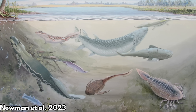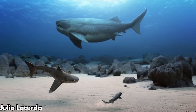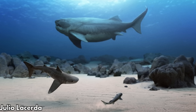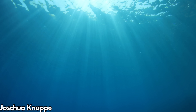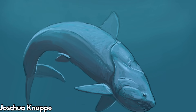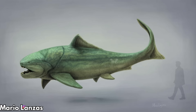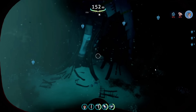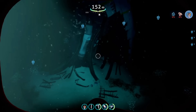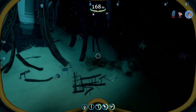The Devonian period was home to the largest armoured predator in Earth's history, a bone-plated scissor-jawed fish called Dunkleosteus. It ruled the ocean from 382 to 356 million years ago, and at the time it lived, was the biggest apex predator on the planet. Could this iconic plate-armoured carnivore survive in the alien oceans of Subnautica, and how would the prehistoric apex integrate into the xenobiology of Planet 4546B?